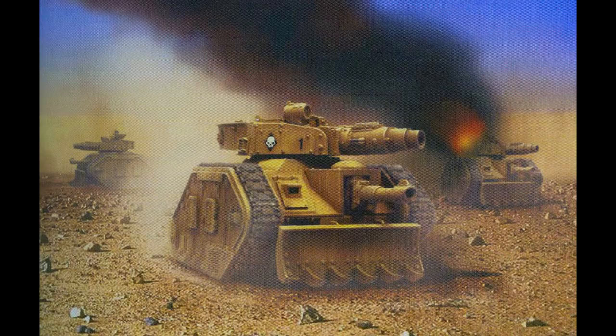The weapon's smaller size also gave the vehicle greater mobility and allowed its loaders to keep up a higher rate of fire. The weapon's use of smaller shells allowed the Conqueror to carry more ammunition, making it less reliant on resupply during an operation. The space saved in the turret also allowed for the use of a coaxial storm bolter. The Conqueror is one of only two Leman Russ variants that use a coaxial weapon, the other being the Leman Russ Vanquisher.